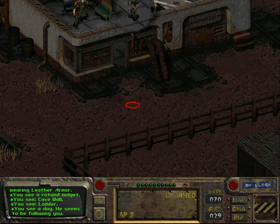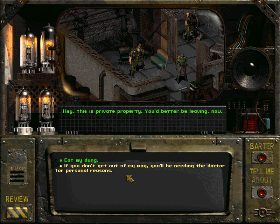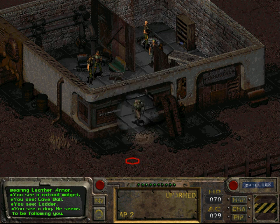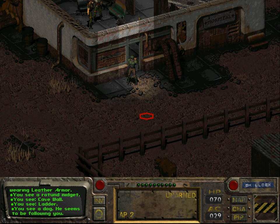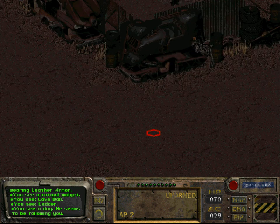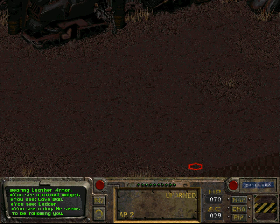Now we are going to leave — a guard threatens us but we don't want to get into a fight right now. What we want to do is go back to the hub and talk to Bob the iguana bit seller. Actually, we could kill both Doc Morbid and the midget — it would give a little bit of XP.